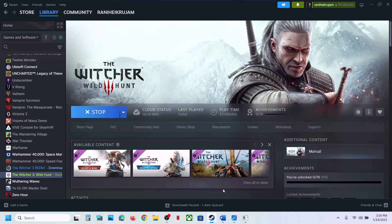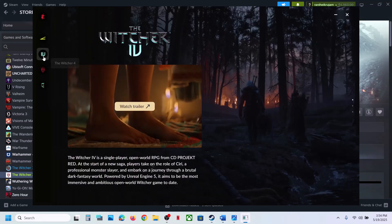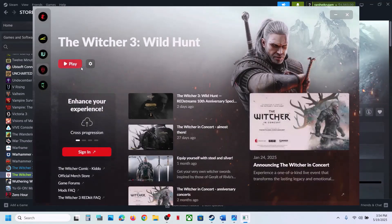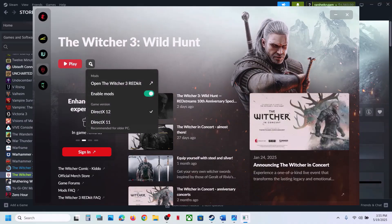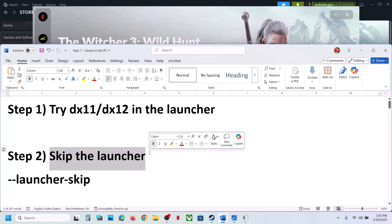Launch the game — if you are able to launch the launcher, go to the launcher and you will see the game. Click on the game icon and then click on the gear icon. Once you click on the gear icon you will see DX12 and DX11, so you can try DX11 first and check. If that does not work, you can try DX12 and check which one is working for you.